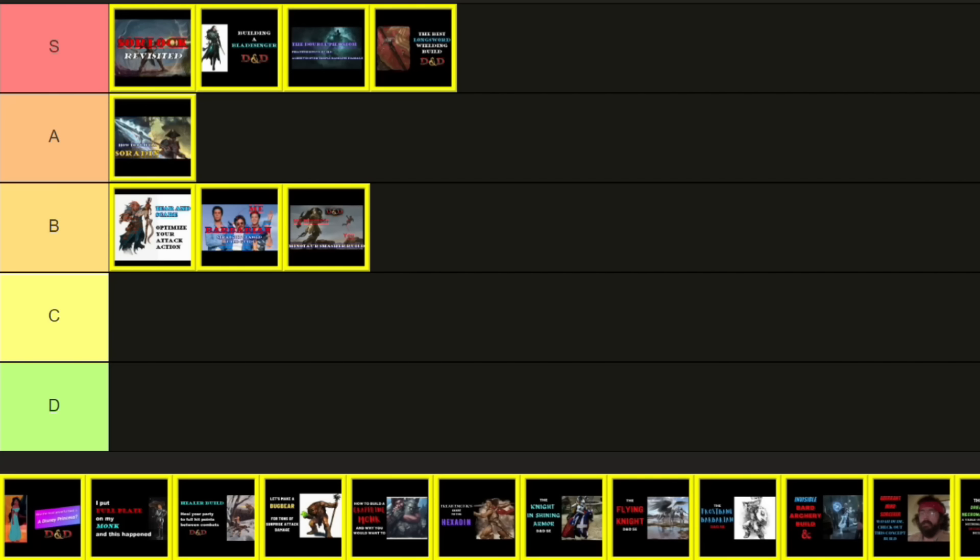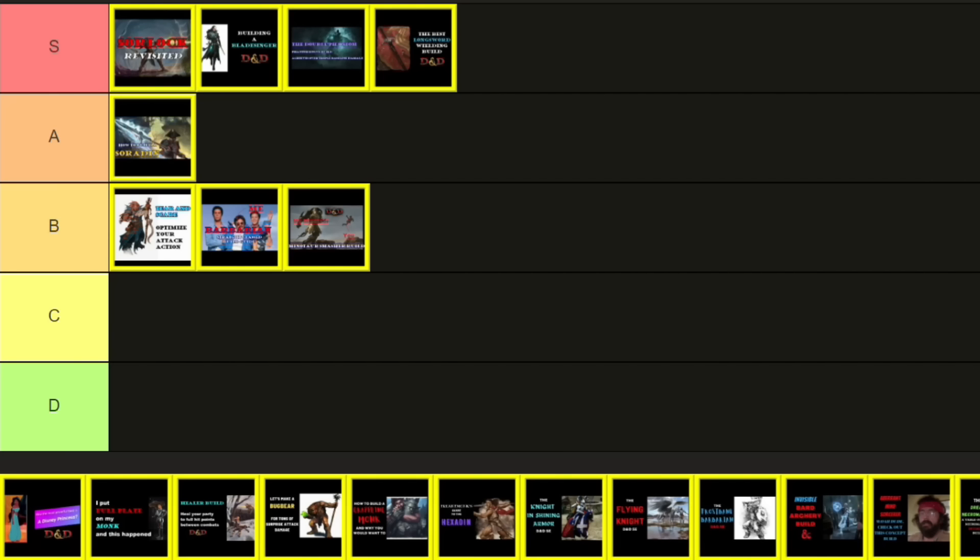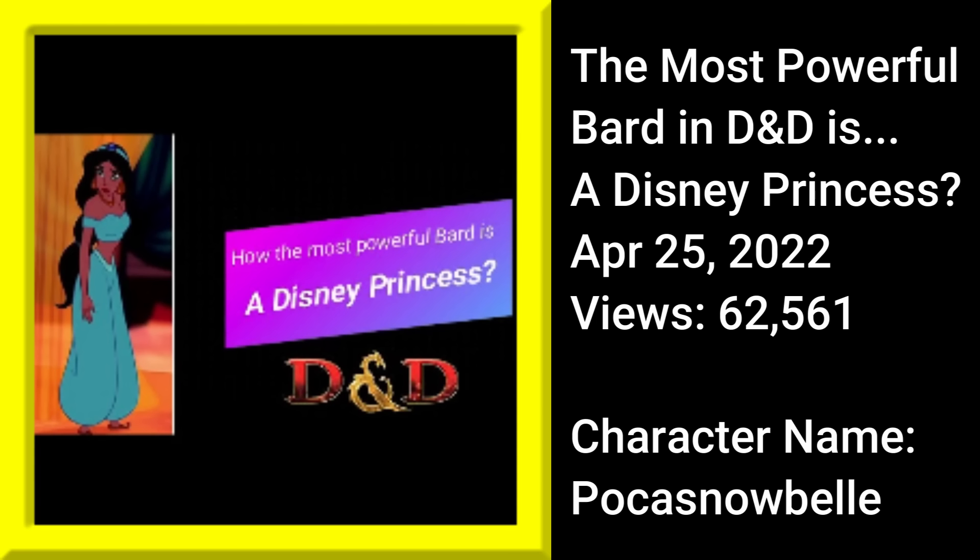Back to challenging conventional wisdom: the most powerful Bard is the Eloquence Bard. Well, a friend of mine named Justin disagreed and was convinced the actual most powerful Bard was the Creation Bard — and he convinced me. So I decided to show why with a video titled 'The Most Powerful Bard in D&D is a Disney Princess.' Poka Snowbell was the build I came up with to highlight the power of the Creation Bard. Ask me today what the most powerful Bard subclass is, and I'll answer Creation. Views are over 62,000 — enough for A tier, and I have no arguments with that.